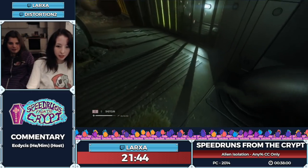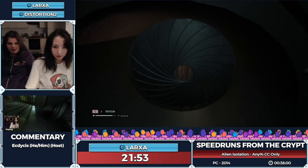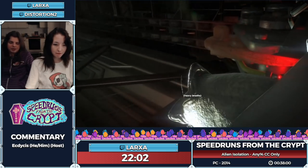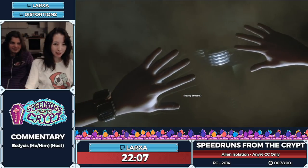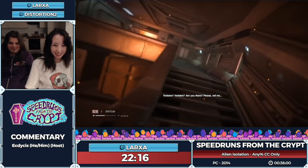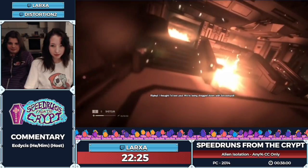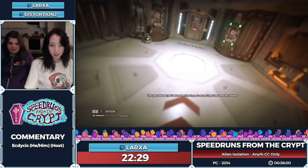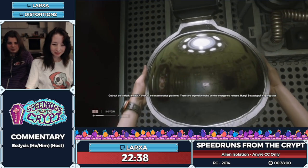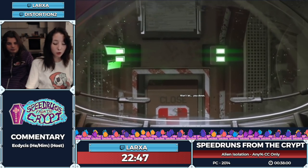She got the vent first try. This is the RNG reset point of the run - the facehuggers don't spawn the same way every time. Sometimes they'll be split up and you just can't shoot them both, and it's a reset. I love the fact that we pretty much talked about that whole thing in preparation for the run and then she just gets it first track - God gaming right there. This has been pretty good. Curious what the final time is going to be - right now you're about 22:35 in RTA.